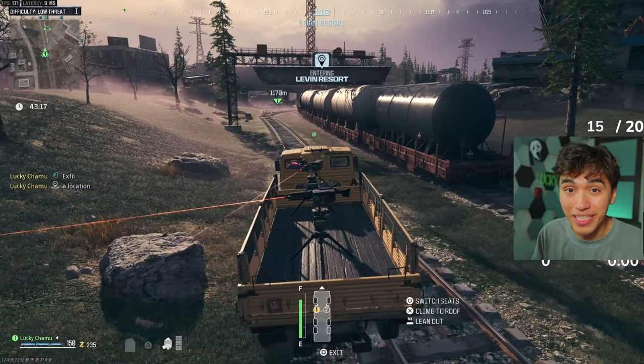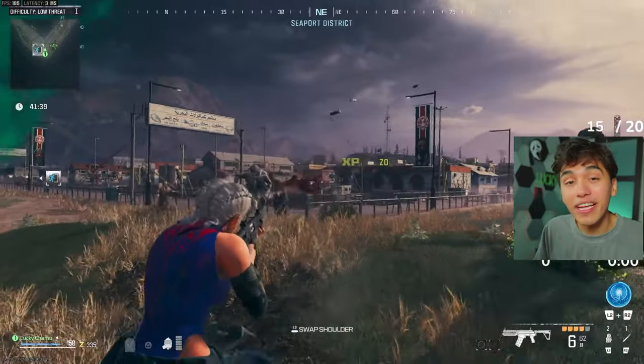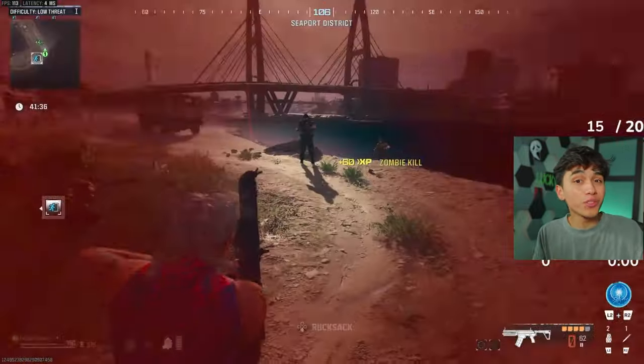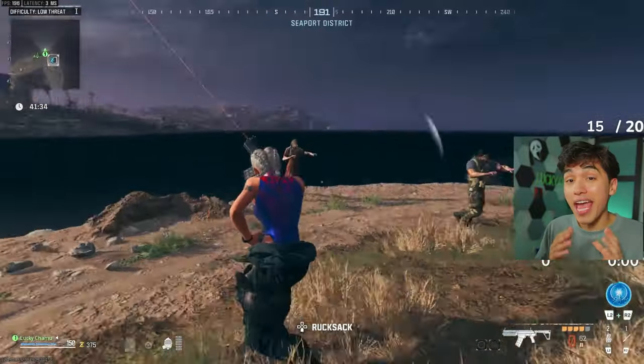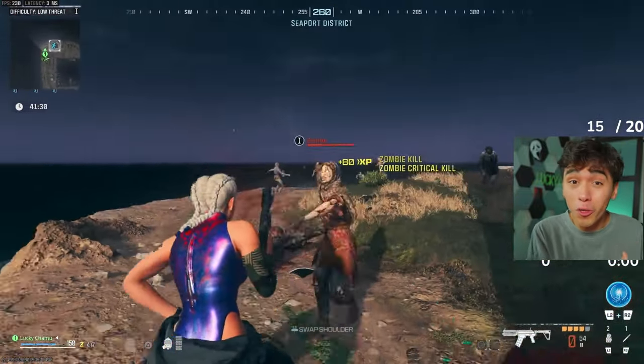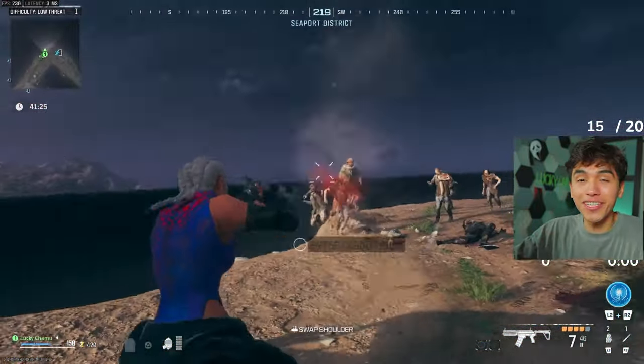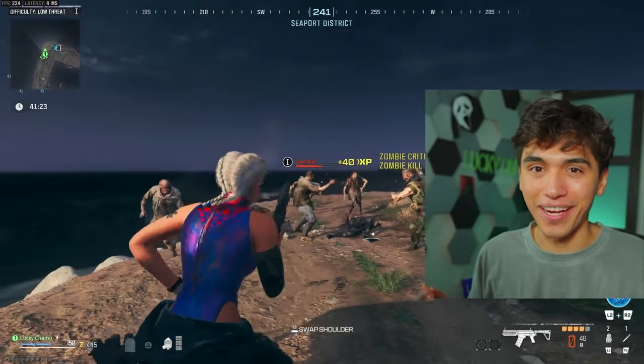Once you get to the exfil location, eliminate any zombies in the area and call the exfil extract. For reference, you get 20 XP per zombie kill in Zombies versus 100 XP per player kill in multiplayer. So 100 zombie eliminations equals 20 player kills in multiplayer. With this trick, you'll be getting a lot more zombies than players anyway.